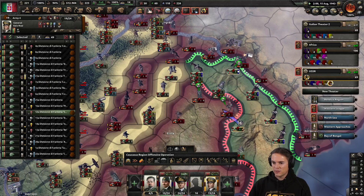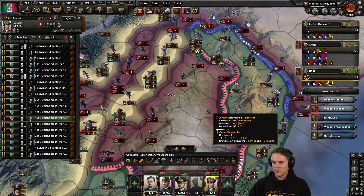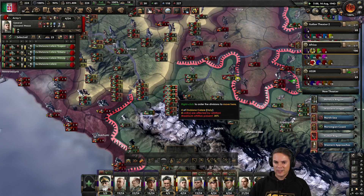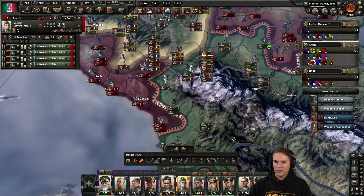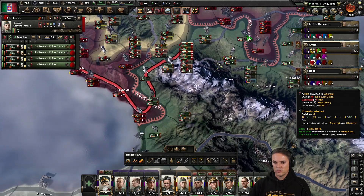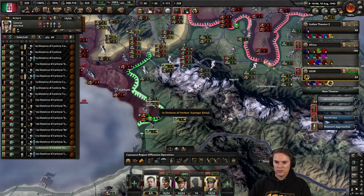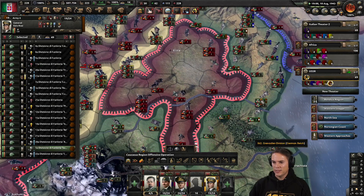As you can see, there's a few supply issues starting to show up. Where did my tanks get to? Let's get in - there is a port over here. Let's get in and just scoot up the coast. Let's send the infantry in first to speed the process up a little bit.